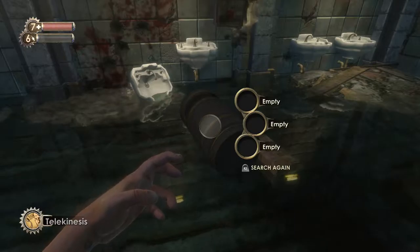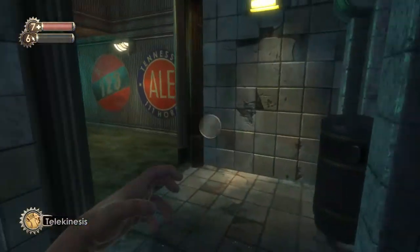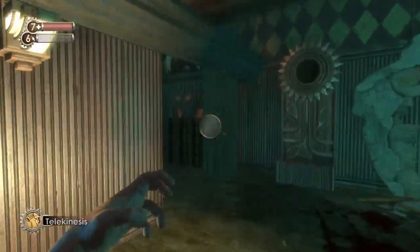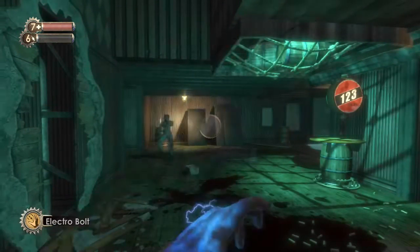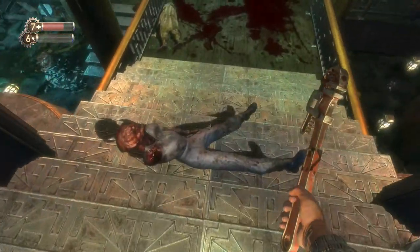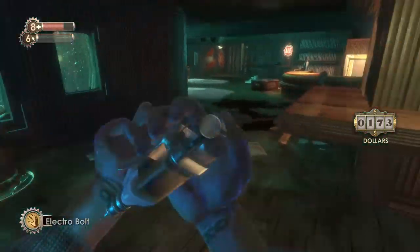With the Scrounger tonic, we can now search containers again to get a shot at new loot. I'm going to try to keep that a bit limited otherwise we're constantly looting. Let's take a photo of that female spider splicer. And let's take her out, then search again — there we go, a first aid kit. Sometimes it's really worth the trouble.